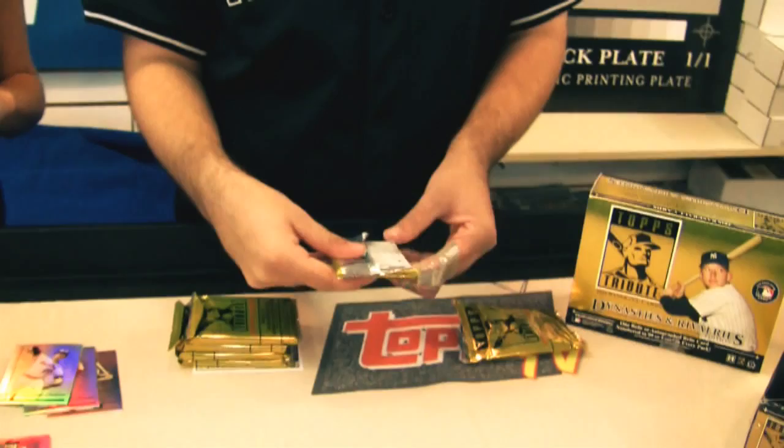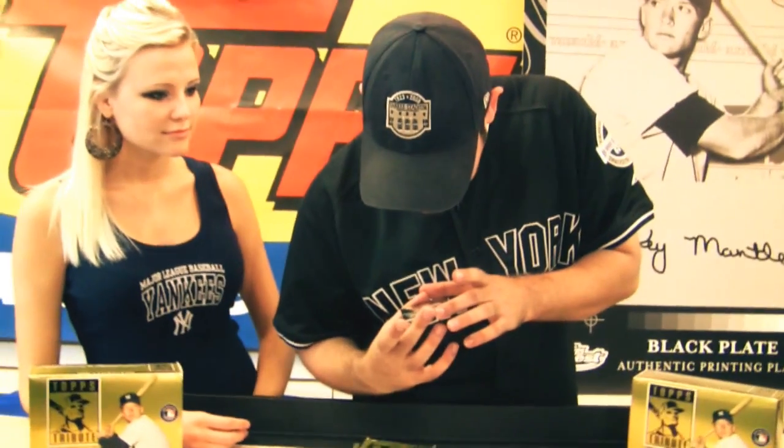Troy Tulowitzki dual bat auto relic numbered to 99 — Troy is one of the only players to have an unassisted triple play. Jeter T205 numbered to 99. A-Rod dual relic numbered to 75 — by the time you see this video, he'll be Mr. 600.